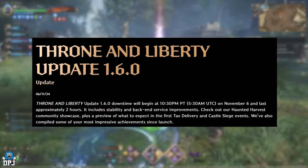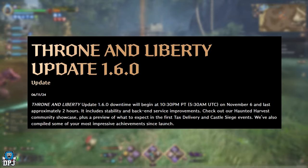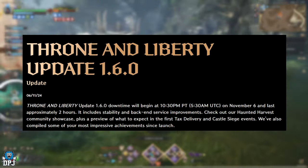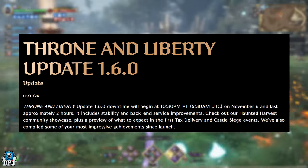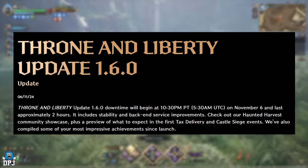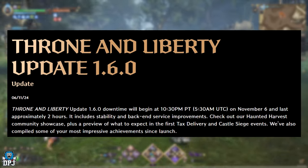Throne and Liberty update 1.6.0 downtime began at 10:30 PT, which is 5:30 AM UTC on November 6th, lasting approximately 2 hours. It includes stability and back-end service improvements. They also state to check out the Haunted Harvest Community Showcase, plus a preview of what to expect in the first Tax Delivery and Castle Siege events.